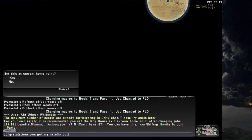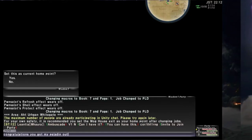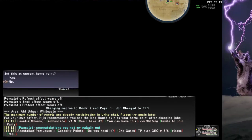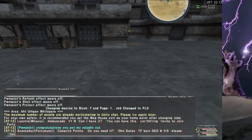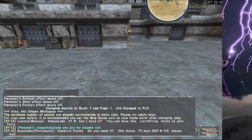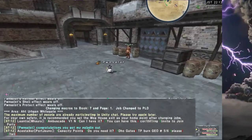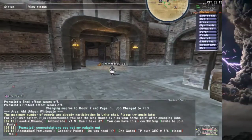Alright, welcome back to PwnTV, ladies and gentlemen. Today I'm going to make a real quick video on how to actually do Azure Ailments. This is an assault — a rank 9 assault — in a particular area, and this particular area is very, very annoying.